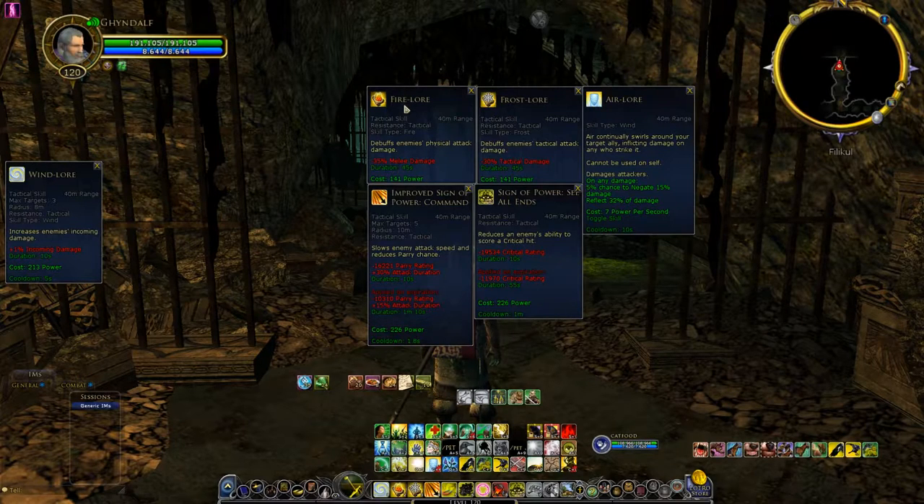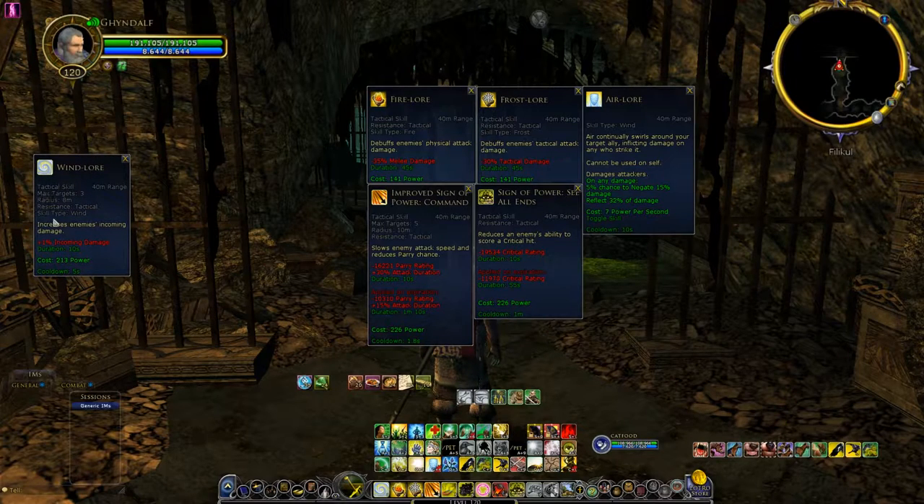Fire Lore is pretty simple — it debuffs the melee and physical damage of the enemy, with a 45-second duration. Frost Lore is the opposite, debuffing the tactical damage with the same duration. Once you apply these skills to the target, you won't have to recast them during the fight, because you're going to use Wind Lore to refresh these buffs. Make sure to refresh with Wind Lore on the target before these buffs run out.